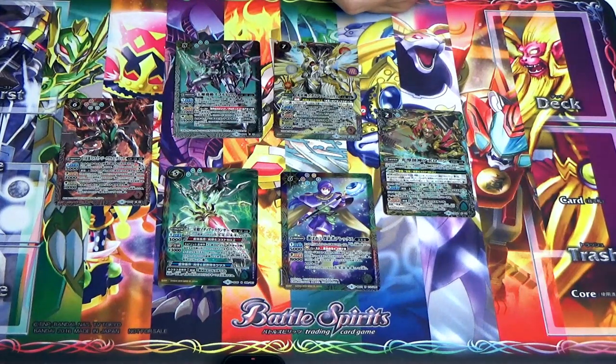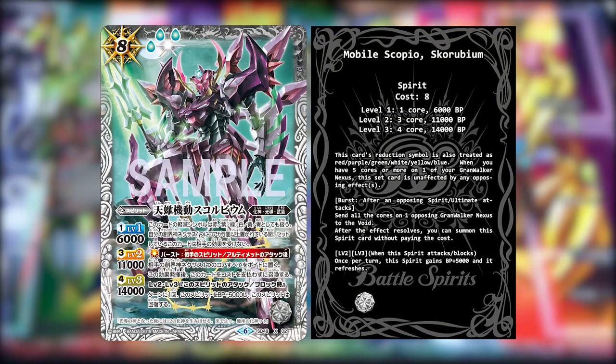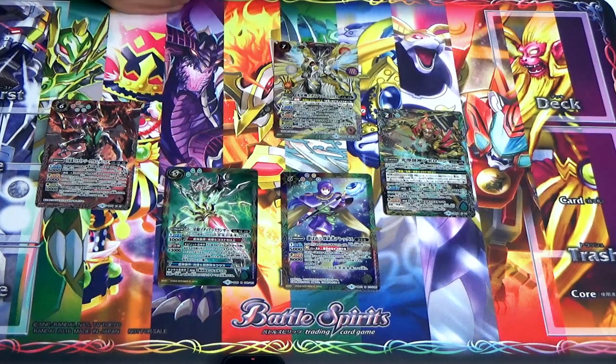Moving on to the next card, the White X-Rare: the Mobile Scorpio Solrumblum. Also an Avatar, Galaxy's Arm Machine. This card's reduction symbol and God Symbols are treated as Red, Purple, Green, Yellow, and Blue — all colors. When you have 5 or more cores on your Groundwalker Nexus, this card is unaffected by any opposing effect. Its Burst Ability: after an opponent's Spirit or Ultimate attacks, you can activate this Burst. Send all cores from 1 opposing Groundwalker Nexus to the Void. After the effect is resolved, you can summon this Spirit without paying the cost. Level 2 and 3: when this Spirit attacks or blocks once per turn, it gains 5K BP and refreshes.